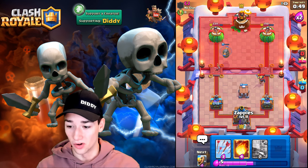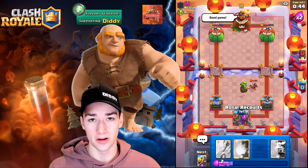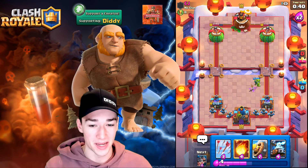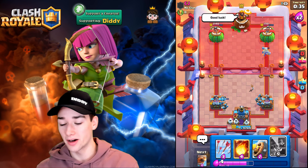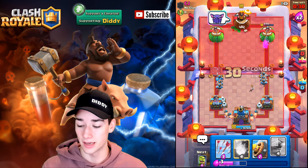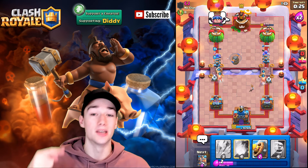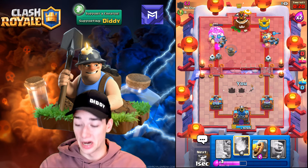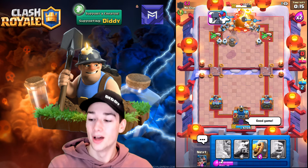He's giving up now. We split up the Zappies and the Royal Hogs and push — it's absolutely unstoppable. What is he going to Fireball? There are three different things happening: the Flying Machine, the left-side push, or the right-side push. He's not happy about this matchup, but there's nothing he can do — our deck is just so strong. Good game.